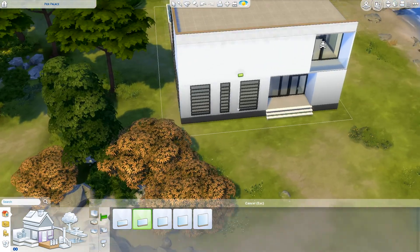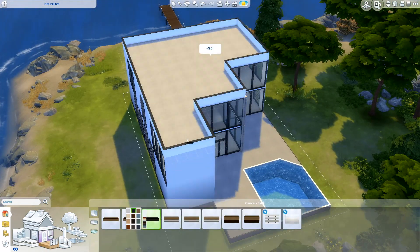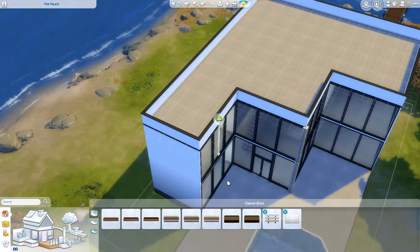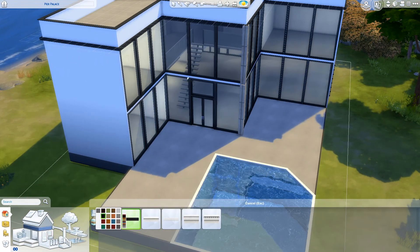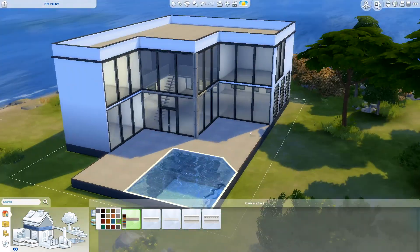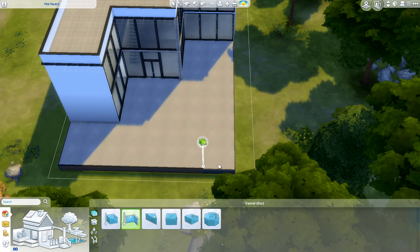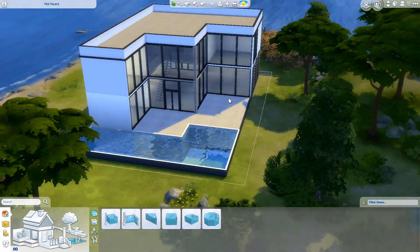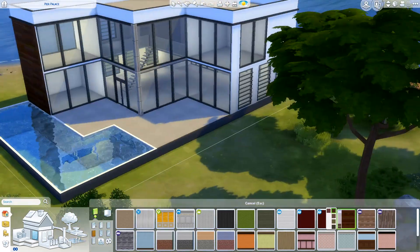The roof is a flat roof with half walls — that's basically what my roofing is. It's a modern house and it also matched what the reference house plan looked like. I pulled the pool into the foundation so it's a bit longer.